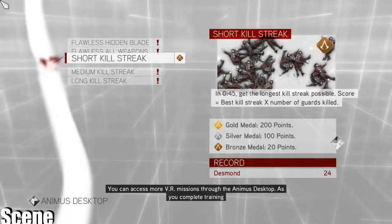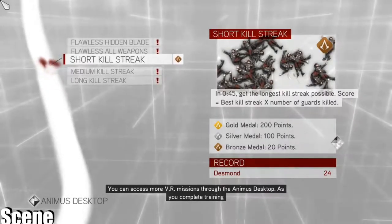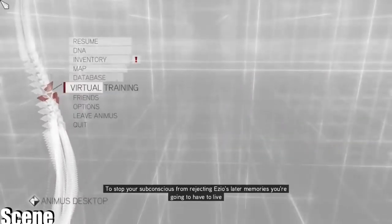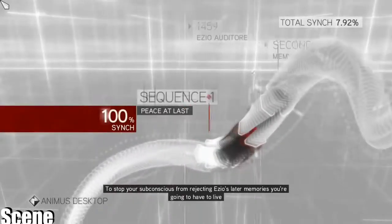You can access more VR missions through the Animus desktop as you complete training sessions. I'll add additional challenges to stop your subconscious from rejecting Ezio's later memories.